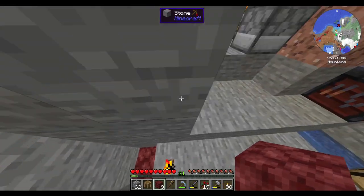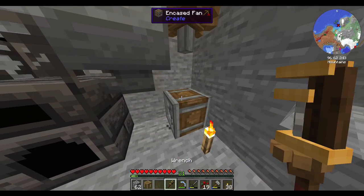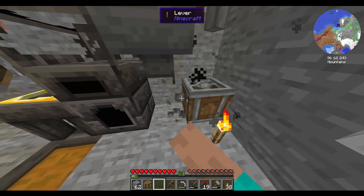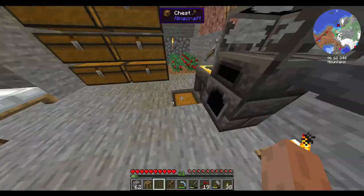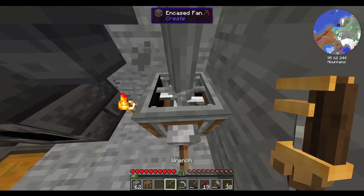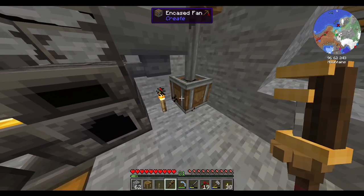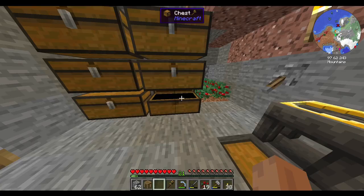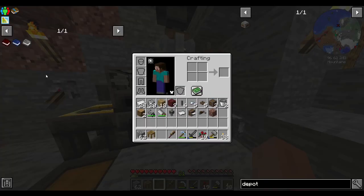If I put a netherrack there and light it on fire, then give it a redstone signal — I don't want to do it there because that would interfere with the hopper. Let's apply the redstone signal directly to it. Let's test her out — let's go with iron. Yes! The first of the automations. It's slow, that's for dang sure, but this just uses charcoal, so I'm okay with that.